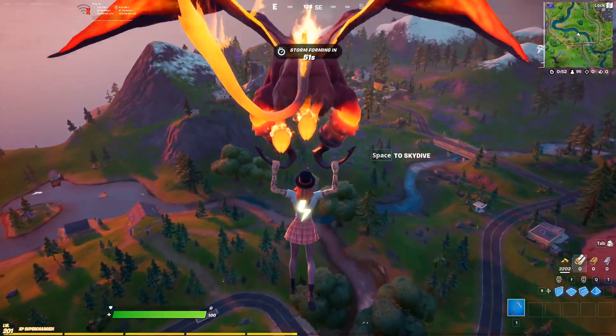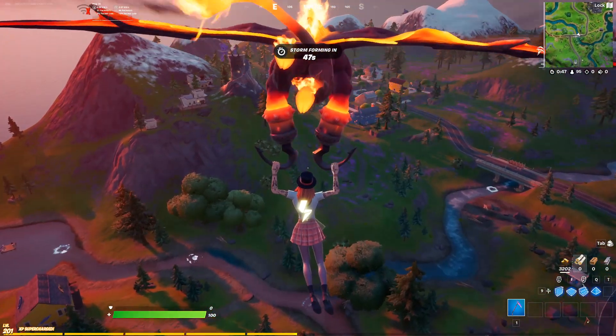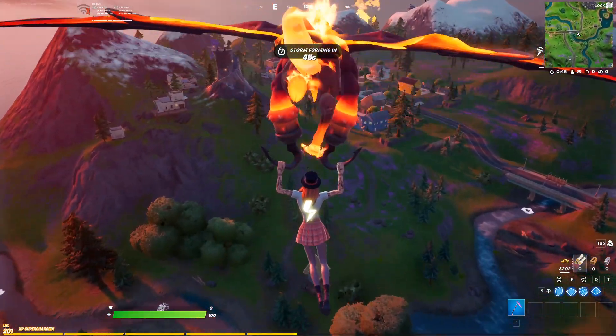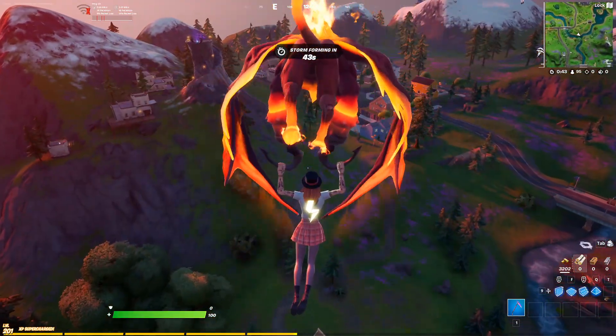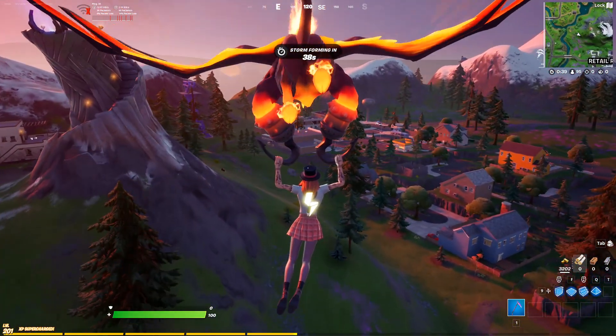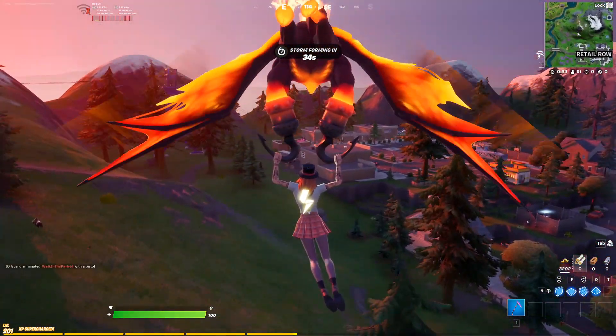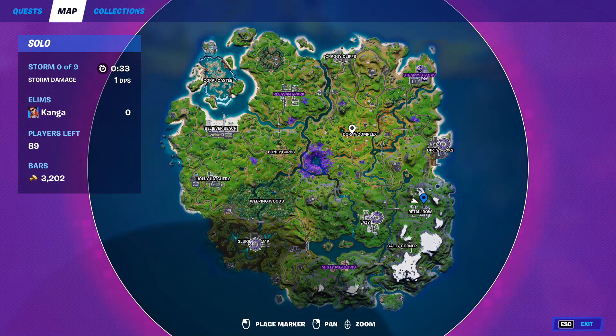Hey everyone, it's Kanka here. In this video we're showing you how to complete the challenge to interact with the Rift Tour posters. These can be found at different locations across the map — I'll have timestamps at the bottom of the video so if you're already in a game you can skip to the location closer to you. There are some in Retail Row, Weeping Woods, Risky Reels, Pleasant Park, and more.